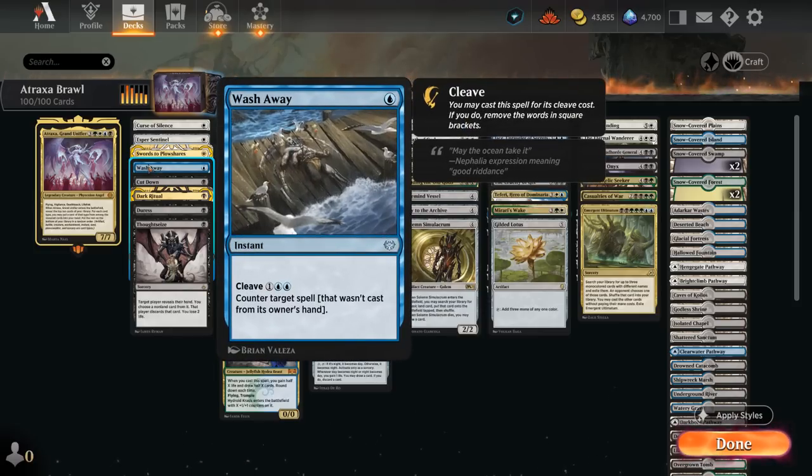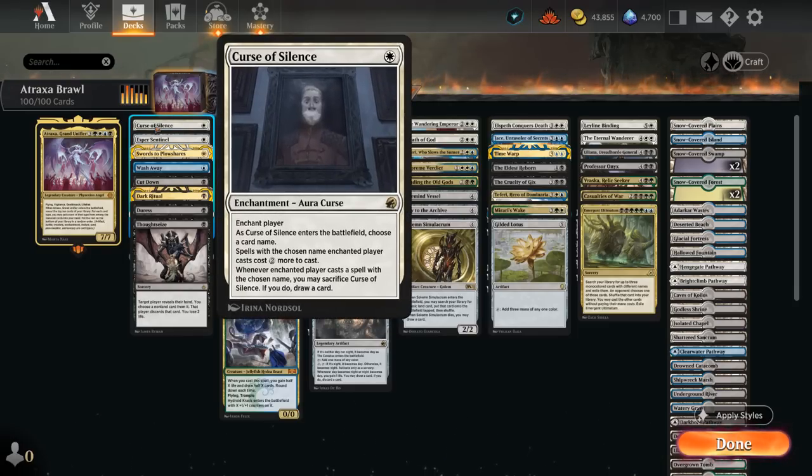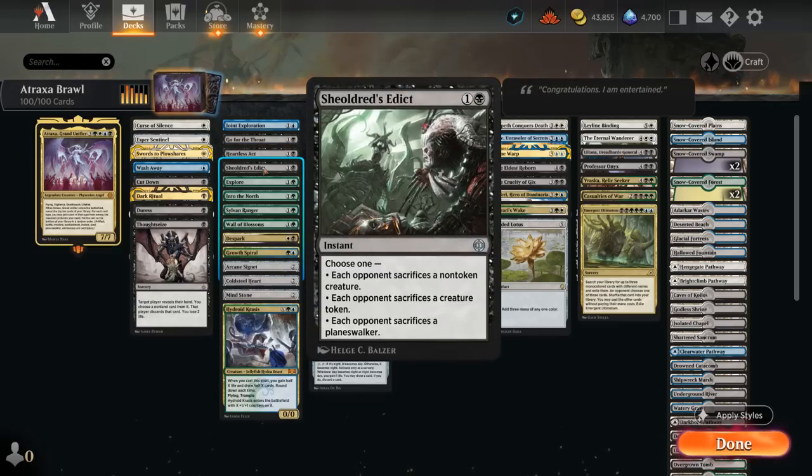Wash Away serves as a 1-mana counter for an opposing commander — the only counterspell I'm playing. You could easily build Atraxa with more counterspells, but I'm keeping a nice even split across all card types. Esper Sentinel counts as both a creature and an artifact, so easy to find with Atraxa, and shines against opposing blue decks. A Curse of Silence naming the opponent's commander can also be very effective at slowing them down. At 2 mana we've got spot removal with Go for the Throat and Heartless Act.